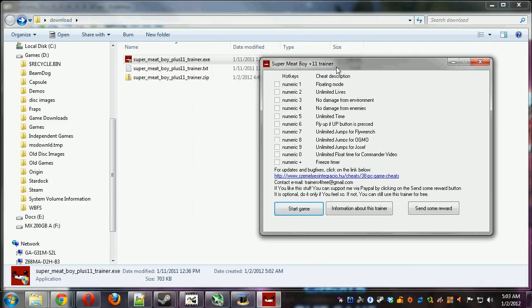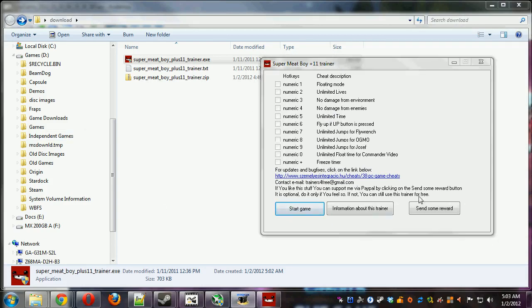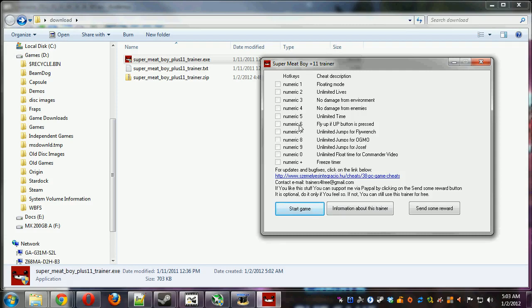Here is the information about it: pressing each of these keys on the numeric keypad - make sure NumLock is on - will activate these individual cheats. The most useful ones will probably be no damage from environment, numeric keypad 3, and fly if up button is pressed, numeric keypad 6. I'm not sure there are any enemies; I think the buzz saws count as environment, so I'm not sure numeric keypad 4 is too useful.